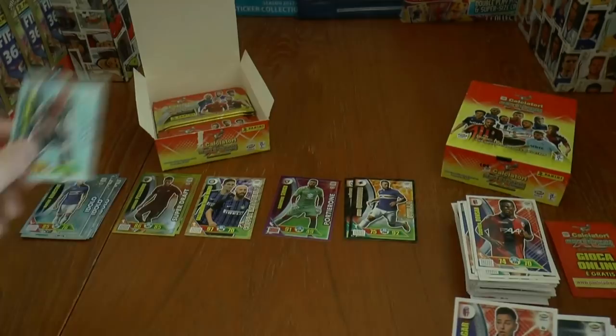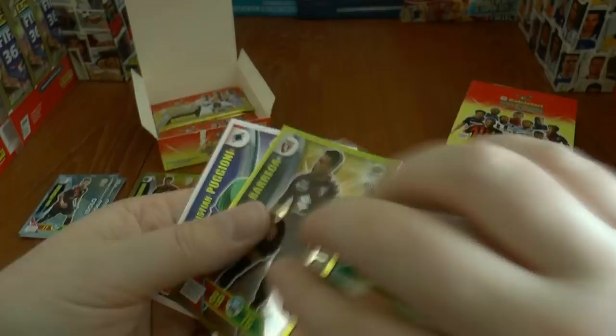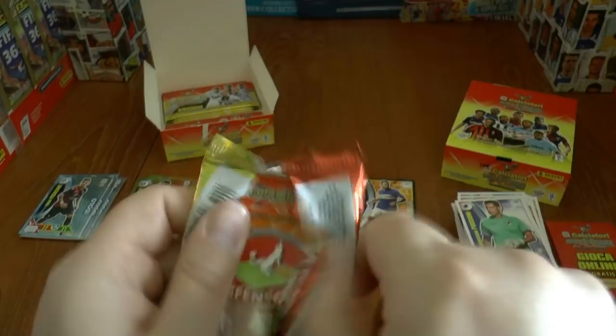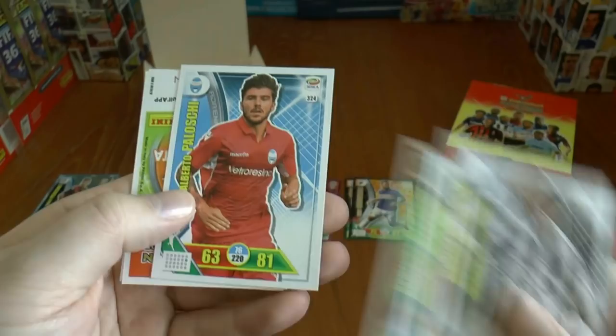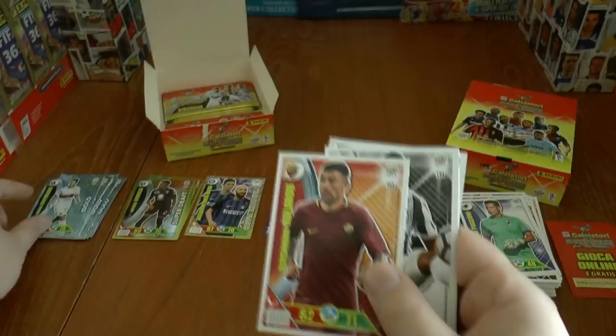We see the young striker Cutrone, and our insert is Pizzasani of Genoa — Sampdoria's rivals, of course. The next pack has some Aston Villa fans recognising Carlos Sanchez at Fiorentina, while our insert is Antonio Barreca of Torino. There's Fabio Barreca, ex of Sunderland and Liverpool, Douglas Costa — big money signing from Bayern Munich — and the fantastic Domenico Berardi. Bertolacci of Genoa Idolo card is our insert, with ex-Manchester City player Alexander Kolarov completing that pack.